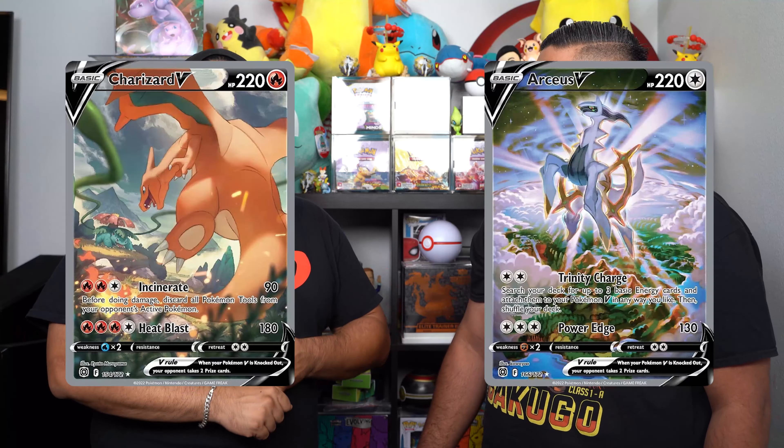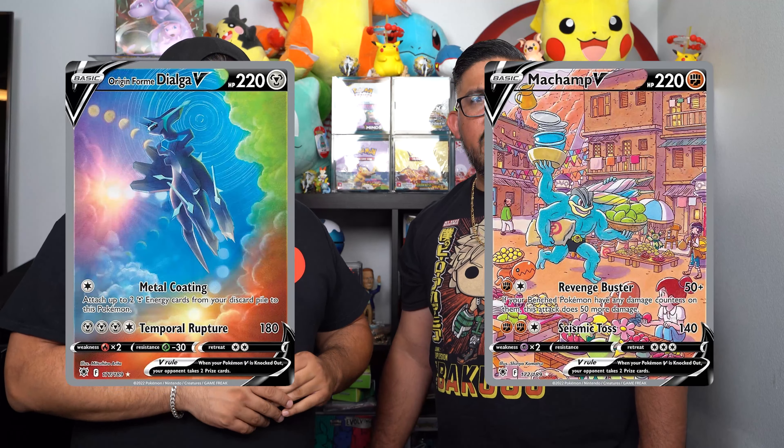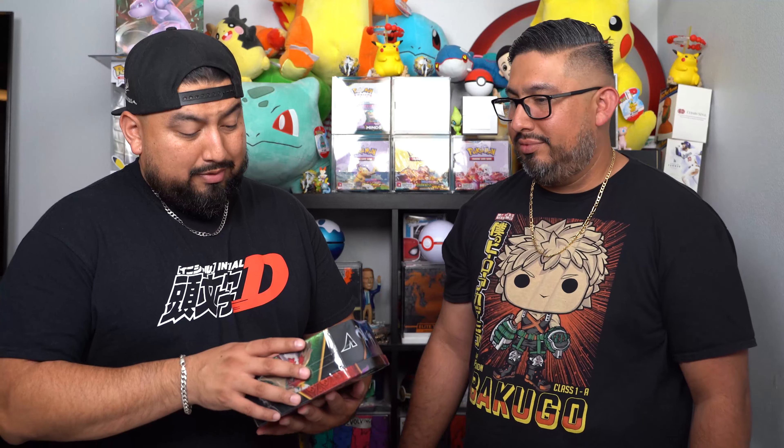I personally think these are one of the better tins out there right now just because of the pack selection. You got a lot of the newer sets like Brilliant Stars, Evolving Skies, and I believe Vivid Voltage. And Astral Radiance too. So each one of them comes with five packs and that Full Art Promo, which we'll take a look at once we open it up.